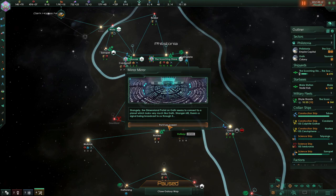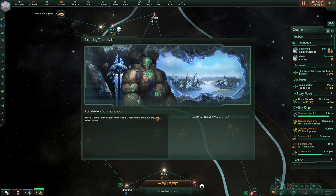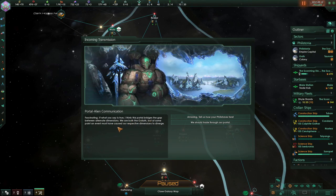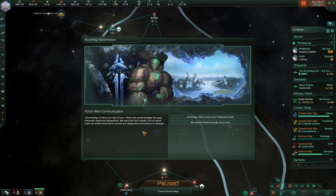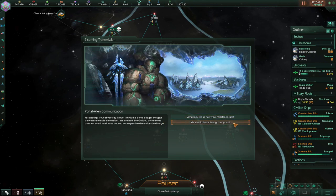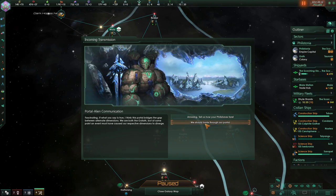Of course, then it happened. The dimensional portal on Gath — Gathenite — seems to be connected to a planet which looks very much like Gathenite. There's a signal being broadcast to us through it. Some of the Philistonian scientists found a dimensional portal, and this portal seemed to link to another planet that looked exactly like Gathenite. We picked up a transmission, and lo and behold, we're met face-to-face with another Goliath of the Philistonian Trade Corporation. The knowledge we could gain from them — who are they, what's it like in their dimension? Or we can trade through our portal. Yeah, trade works too.